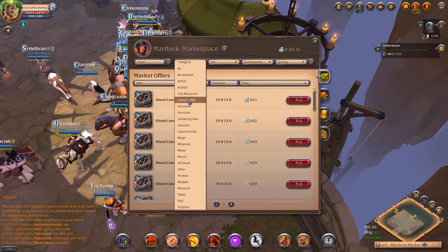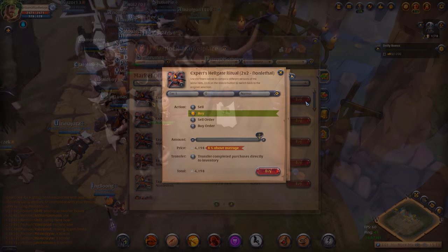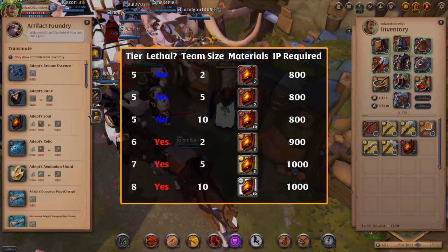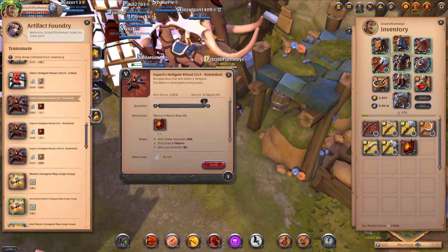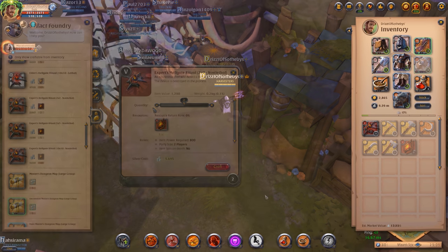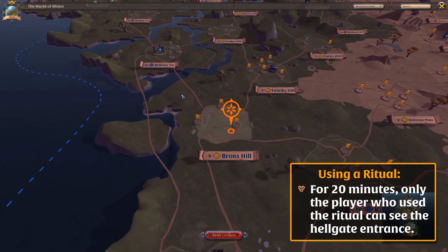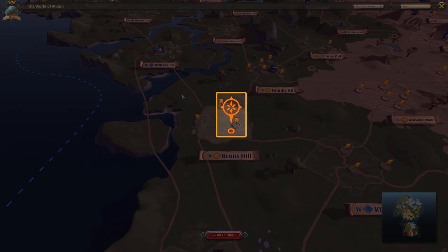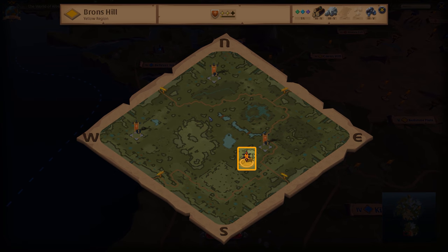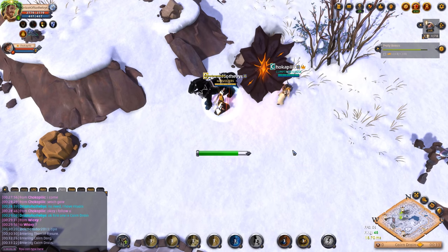The easiest way for you and your team to jump into a Hellgate is to purchase a Hellgate ritual from the market or create one at the Artifact Foundry. Using a ritual creates a Hellgate entrance in a nearby region. For 20 minutes after using the ritual, only the person who used the ritual can see the newly created entrance. The entrance is clearly marked on that player's world map, region map, and minimap. Once the user gets close to the entrance, everyone can see it.